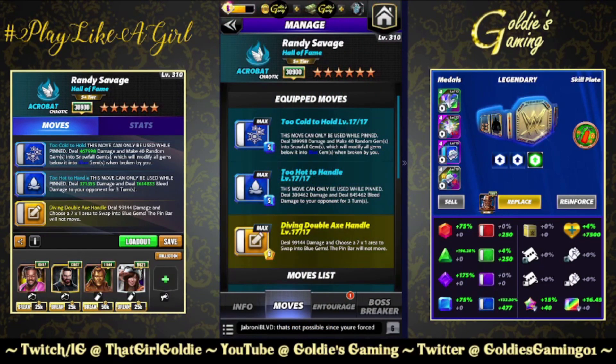The five-star build brings in the other two blue moves, which are both reversal moves — a trend we're seeing continue. Blue two, Too Cold to Hold — couldn't be me up here in Winnipeg — 5 MP, this move can only be used while pinned. Deal 389,998 damage and make 40 random gems into snowfall gems, which modify all gems below into blue gems when broken by you. Blue three, Too Hot to Handle — also 5 MP, pinned only — deal 309,462 damage and deal 845,462 bleed damage to your opponent for three turns.